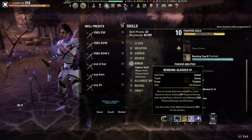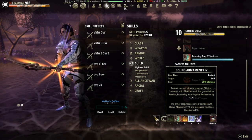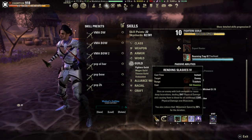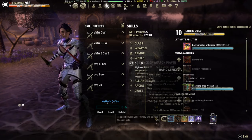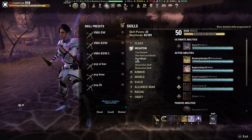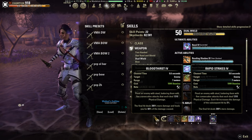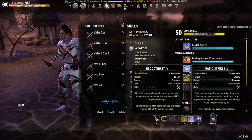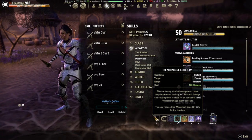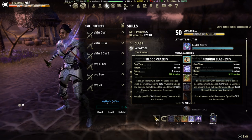On the dual-wield bar, first we have Rapid Strikes, Rending Slashes, Steel Tornado, Bound Armaments — this is a toggle so it needs to be on both bars — and then Hurricane. The ultimate I use is Rend. Rapid Strikes has an alternative morph, Bloodthirst. Rapid Strikes does more damage; Bloodthirst gives you a heal. So if you are newer to Maelstrom, Bloodthirst might be something you want to choose. Same thing with Rending Slashes — this is a DoT. The Rending Slashes morph does more damage, and the Blood Craze morph does less damage but has a heal. You'll have to decide for yourself whether that's something you want to do.